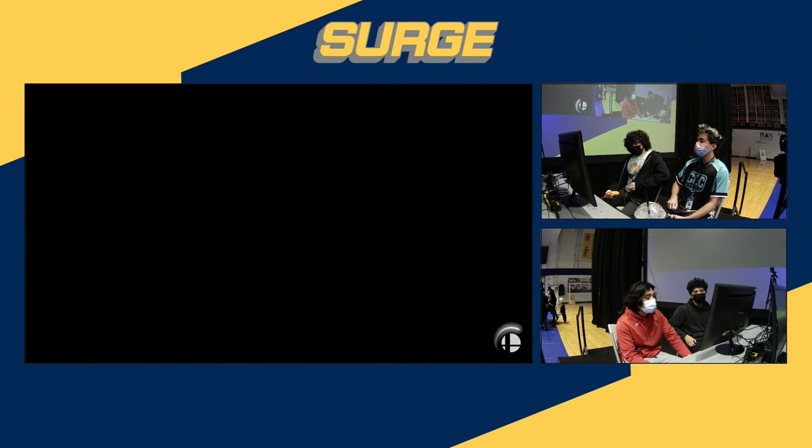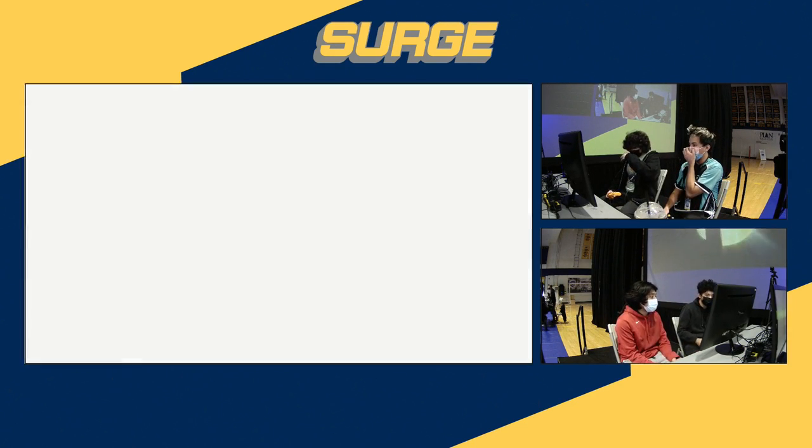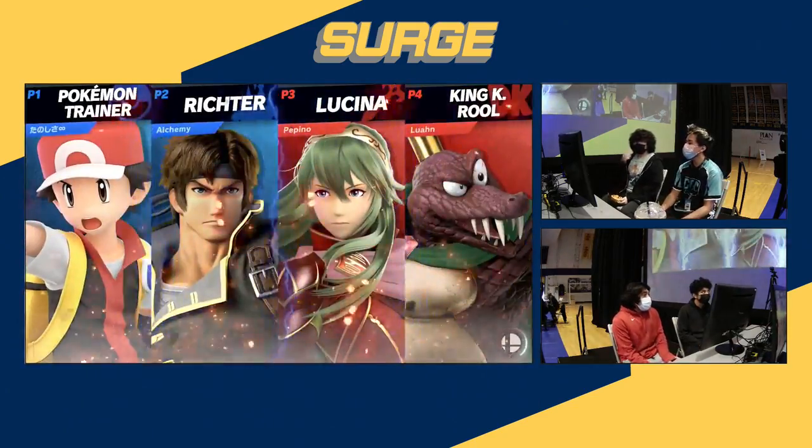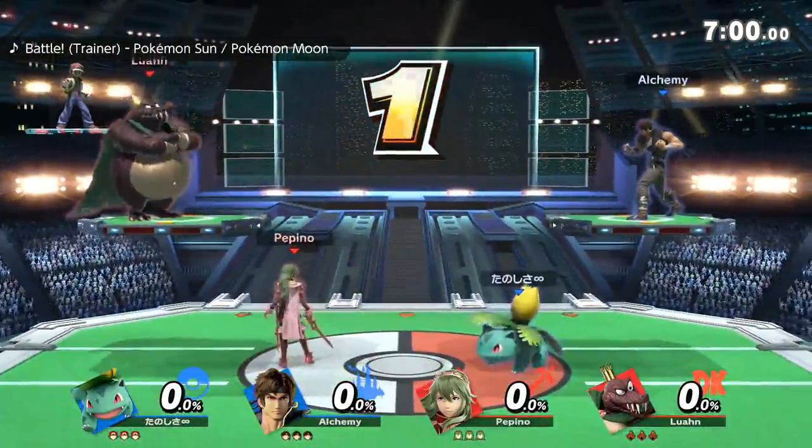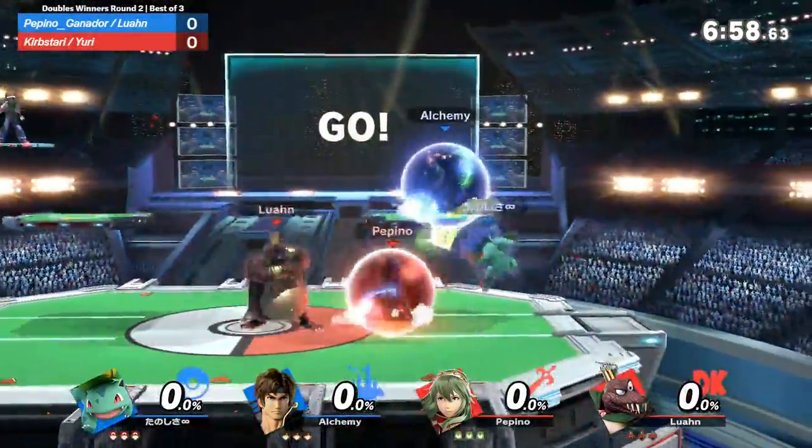K. Rool is the third — actually second heaviest character. Yeah, right behind Bowser. And with all of that super armor, he's going to be kind of a menace in the center of the stage if he can take it.